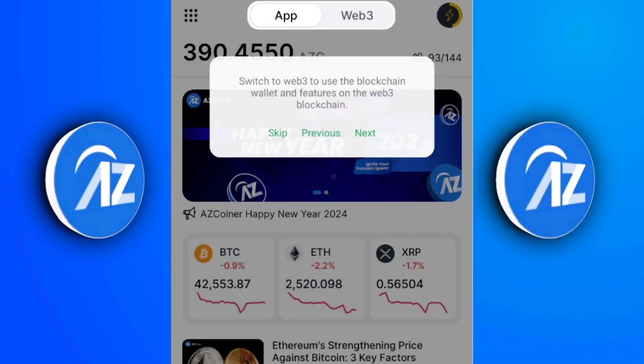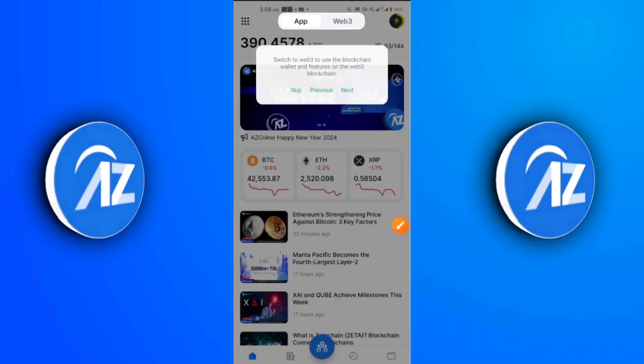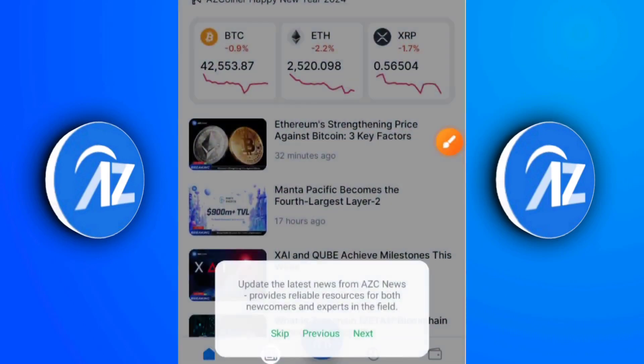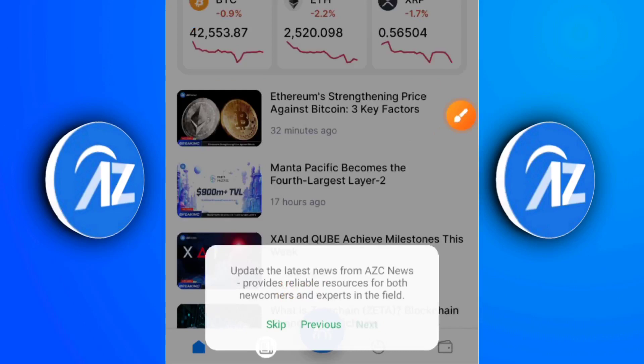I'm going to click next, and as you can see it says 'Switch to Web3 to use the blockchain wallet and features on the Web3 blockchain.' You can switch to either the Web3 or app section depending on your preference. We're not going to go into Web3 — I'll click next. The next message reads: 'Update the latest news from the AZ News, providing reliable resources for both newcomers and experts in the field.'